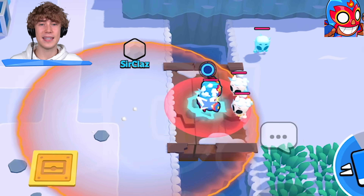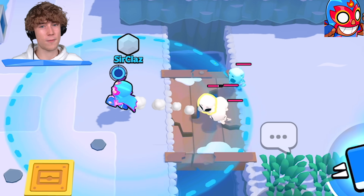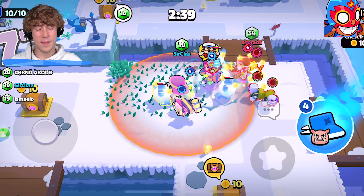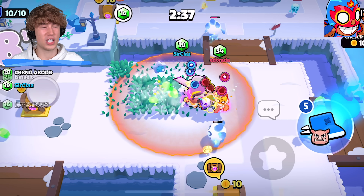Primo actually has his ability instantly charged when you pick him from a chest — this is from the recent update. So if you're close to dying, maybe pick a Primo, stun your enemy, and then run away.